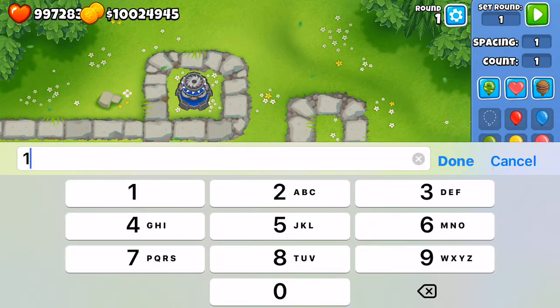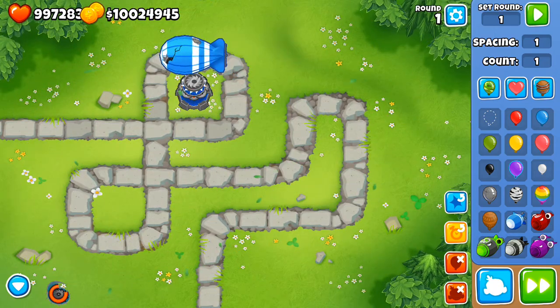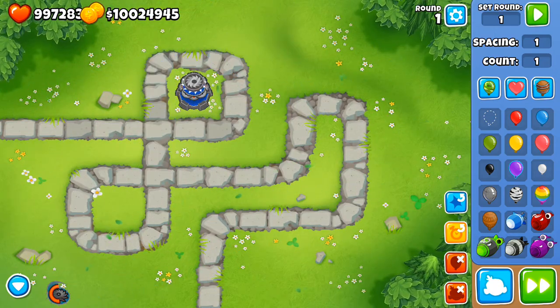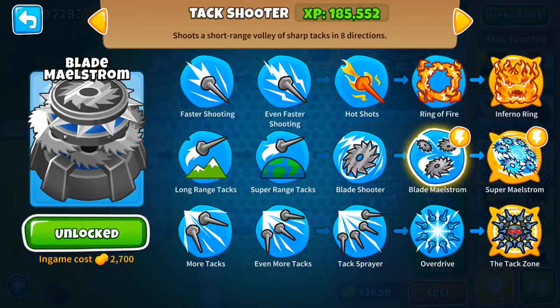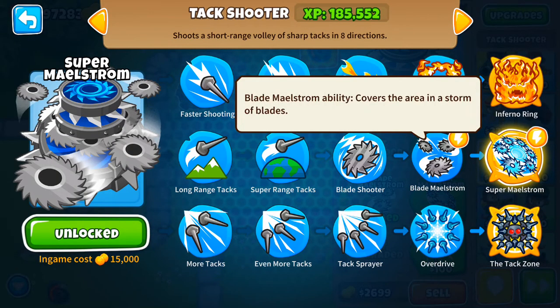If we try it against a MOAB, it can't do much against the layer. But again, this is a very cheap path — only 15,000 coins for the fifth tier.